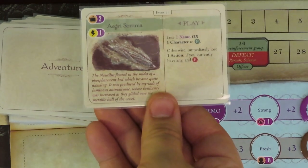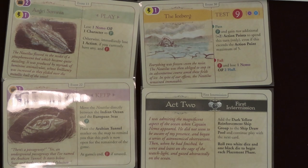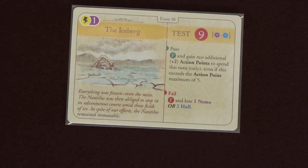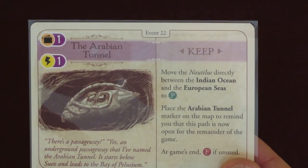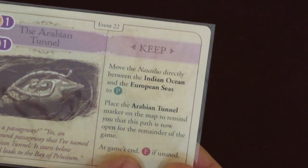The first phase of every turn is the event phase. Begin by drawing the top card of the draw deck and resolving its instructions. It could be an event, test, keep card, or one of the act cards. Read the flavor text on the left and the instructions on the right. The adventure cards may involve a test or a condition for passing or failing. Each test is performed by rolling two white dice. A green letter P on the card means pass, and a red letter F means fail. Cards that say keep mean you hold onto it in your tableau until the conditions are met, or the conditions let you choose to pass or fail it.